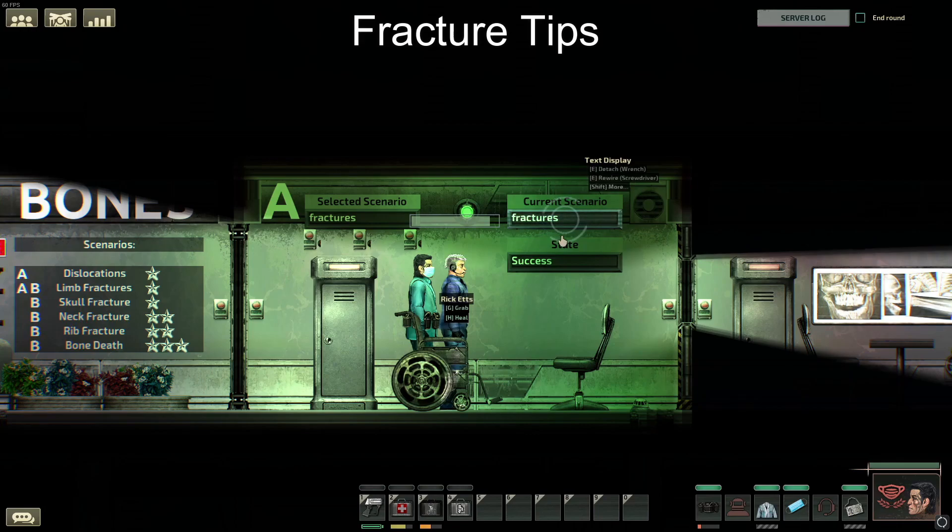Fractures will only happen on the arms and legs, and will affect a patient similar to a dislocation, only it lowers the patient's capabilities much more. Like dislocations, a patient with a broken arm cannot hold a two-handed item, and if an arm is broken while an item is being held, your patient will drop whatever they were holding. If both hands are broken, both hands will be disabled. If one leg is broken, movement speed is severely reduced. If both legs are broken, your patient will be crippled and will only be able to move by crawling on the ground. If the arms and legs are all broken, your patient will be completely immobile. If the patient's legs are broken, you can temporarily work around casting it if you're out of gypsum with a wheelchair — I recommend always having one on you. This also applies to amputations, which I will cover in the trauma episode.